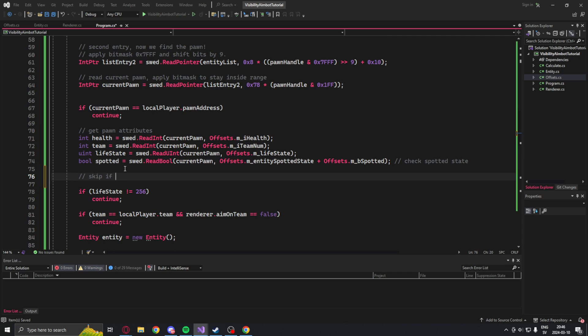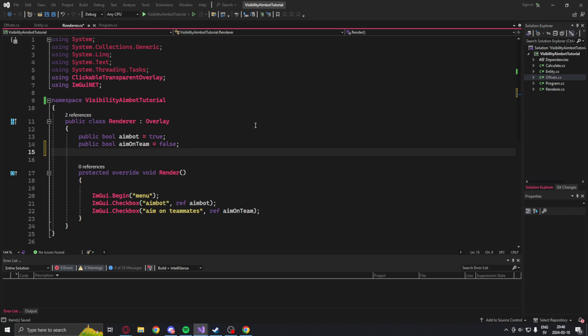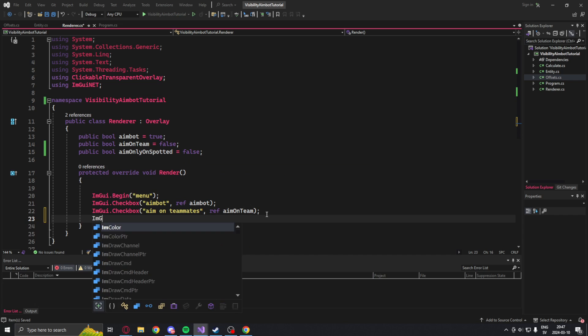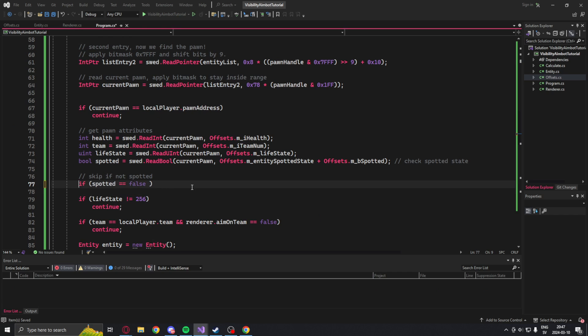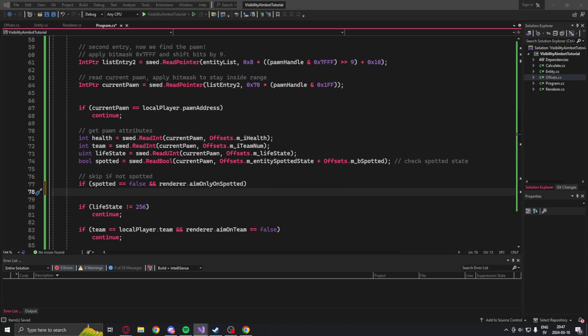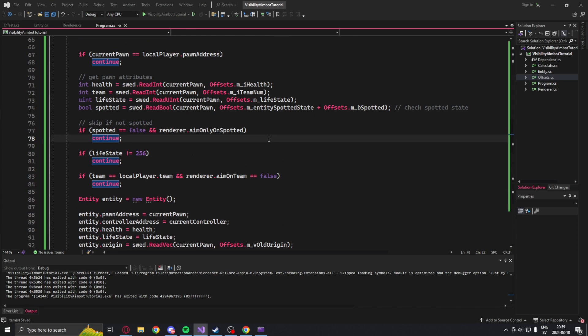To read the actual value, we will go down to our entity loop and add a boolean called 'spotted', assigning it the value of sweat.readBool with the current pawn and then the offsets: EntitySpottedState plus bSpotted. We can now simply check if the entity is spotted. Let's go into our renderer to add the checkbox that you saw in the showcase. We will need a boolean for this checkbox — 'aimOnlyOnSpotted' — which will default to false. In the renderer loop, we add a checkbox with the text 'Only aim on spotted enemies' referring to this boolean. Back in program.cs, we add the check: if spotted equals false and renderer dot aim only on spotted enemies is true, we continue or skip this entity. This means we only add entities who are spotted. Let's also remove the thread.sleep statement to make the aimbot faster.